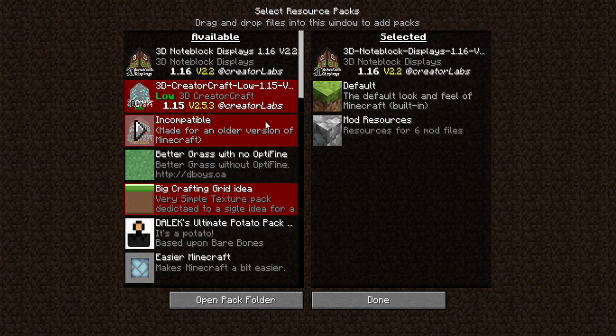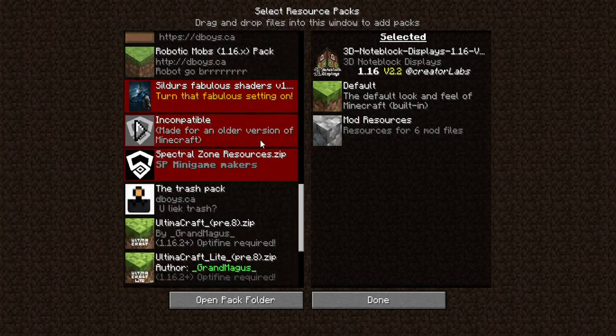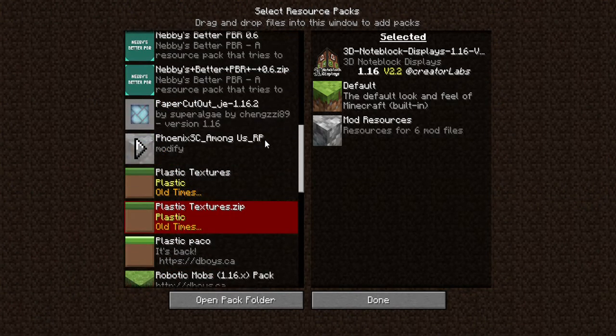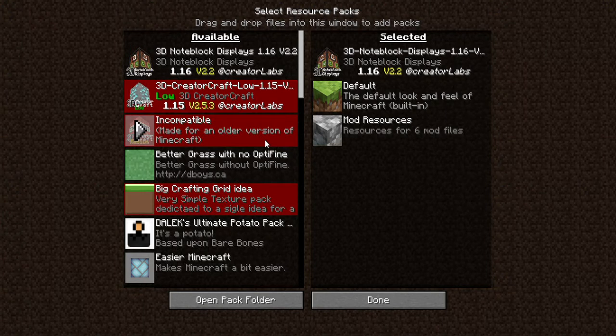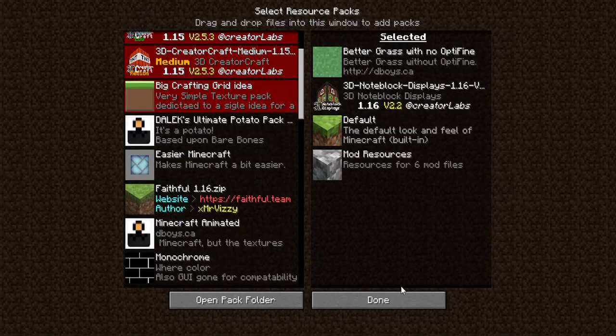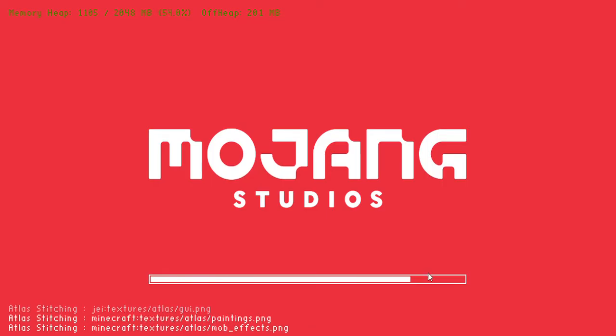Well, do I have the solution for you. I have created a little texture pack called 'Better Grass But Without OptiFine.' Yeah, I know it's a basic name, but that's kind of what it is. Seriously, if you didn't have OptiFine, this would still work — you could turn on the texture pack.